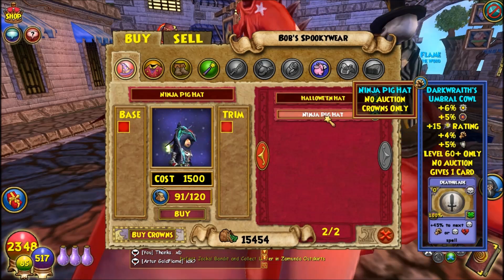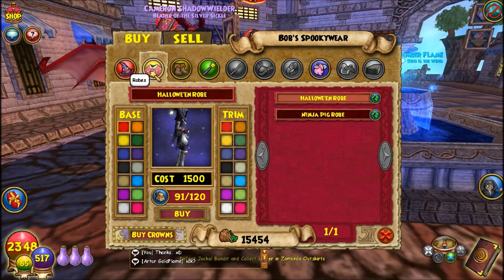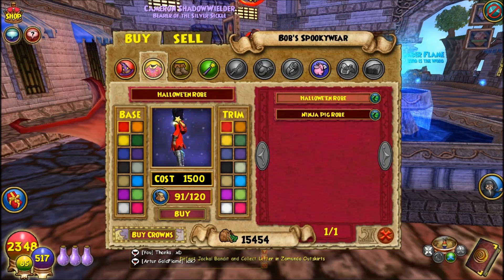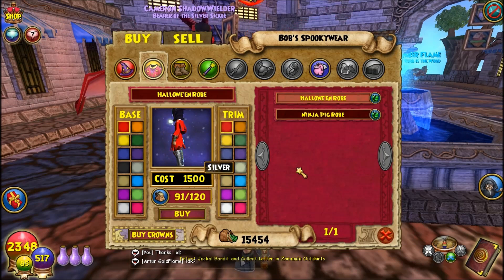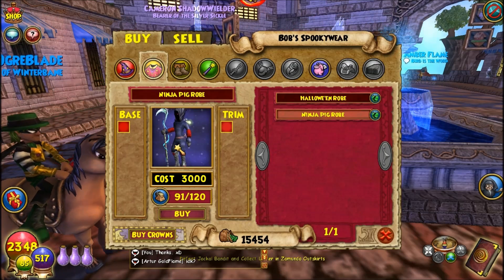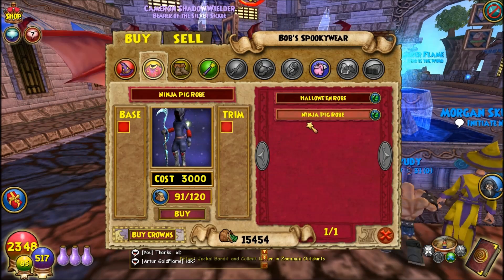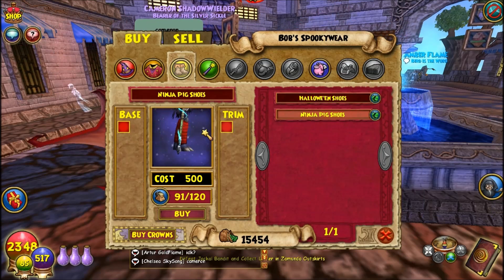Also we have the ninja pig hat — you can look like a ninja pig. And then we have the robes. With the Halloween robe it looks like a witch, but if you switch that over it should change to the guy skeleton-looking outfit. I don't know for sure. Then the ninja pig robe — this looks different on guys, they're more rounder in the front than girls. And then the Halloween shoes look like witch shoes, and on guys they'll look like the skeleton-looking shoes. Then the ninja pig shoes. I guess you can change the colors of these too.